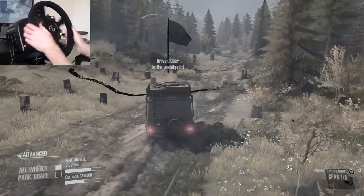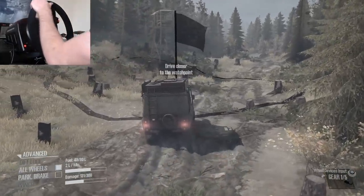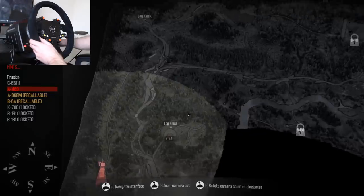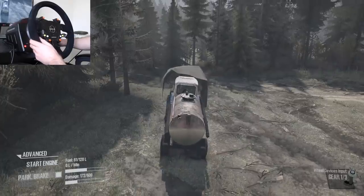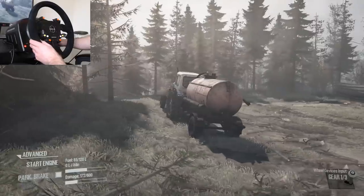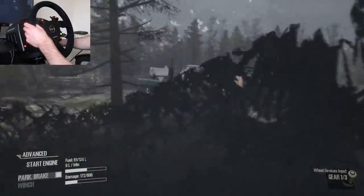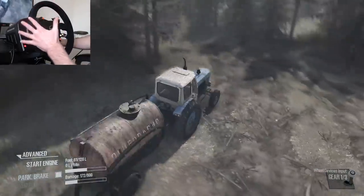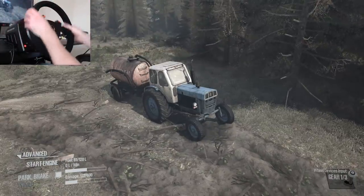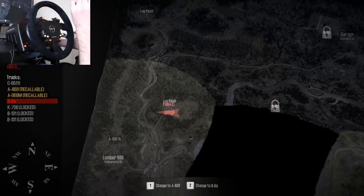There we go — oh geez, oh my God. That was weird, that log held us kind of just in place. So we've got a B6A up here, which is — oh, we've got a refueler. Okay, that's awesome. That is legit. I always forget that they added new things to the base maps as well. There's new things on the base maps too, not just new things on like the American Wilds map. So that's really, really cool.